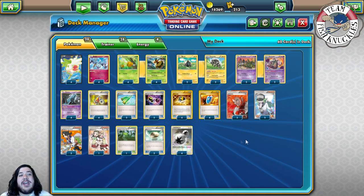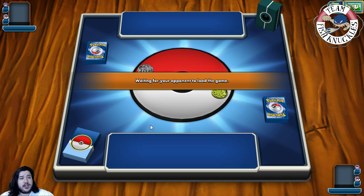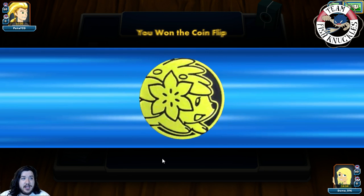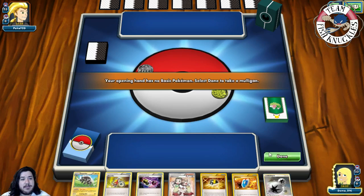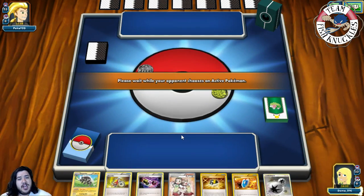Alright, we're playing on PTCGO against what looks like a Psychic/Dark deck — this could be Yveltal/Garbodor, which is exactly what this deck is meant to beat. We won the coin flip and will go first. Our opponent will know we're playing Zap Strike with Crashing Bolt, which pretty much knocks out all of their Yveltal-EX even with the Fighting Fury Belt — unless they're playing Dark Raichu, in which case things get interesting since Zap Strike isn't great against that.